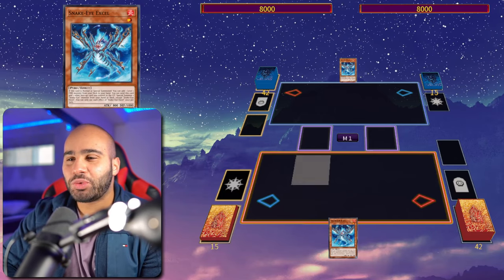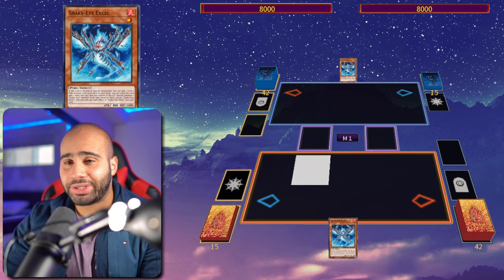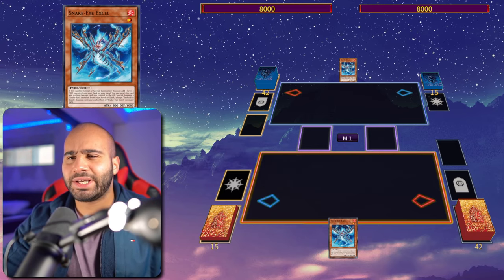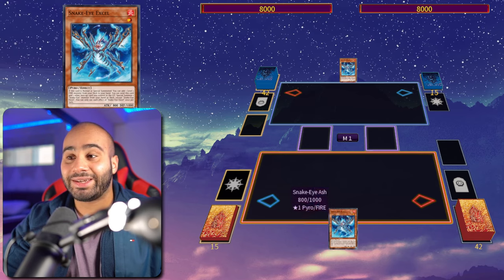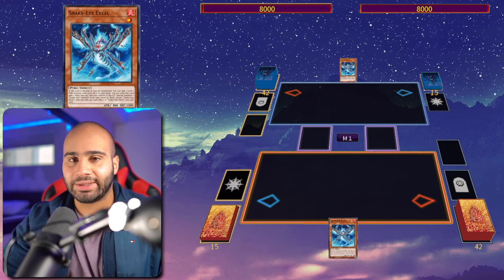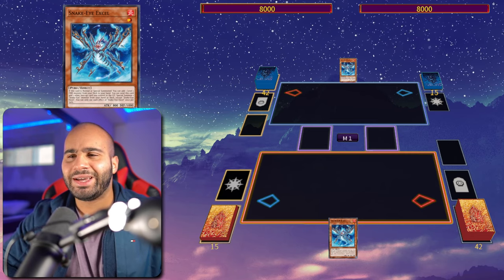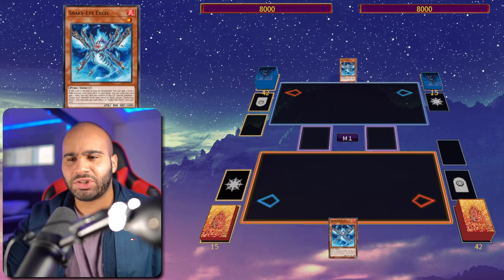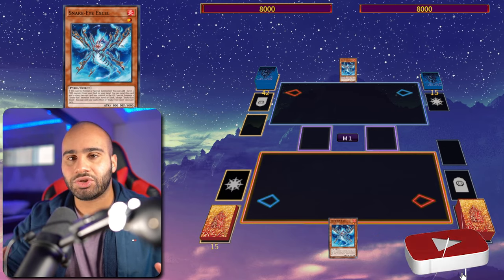What is going on guys? A new card by the name of Diabellze of the Original Sin is coming out in Legacy of Destruction, and that card is really cracked. I feel like a lot of decks can take advantage of it — the Snake-Eye deck can take advantage of Diabellze, so obviously if the deck dodges the banlist you're going to be seeing that card a lot, and the Chimera deck can also abuse it.